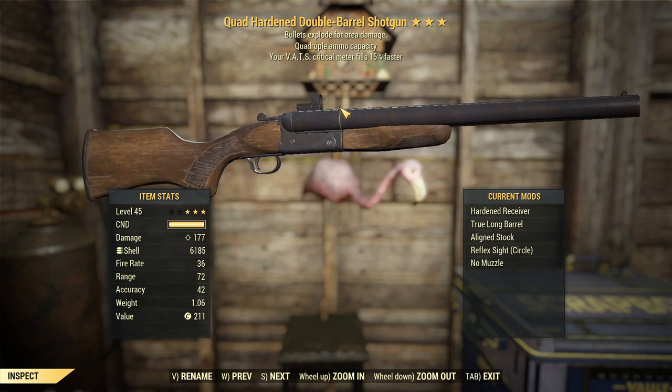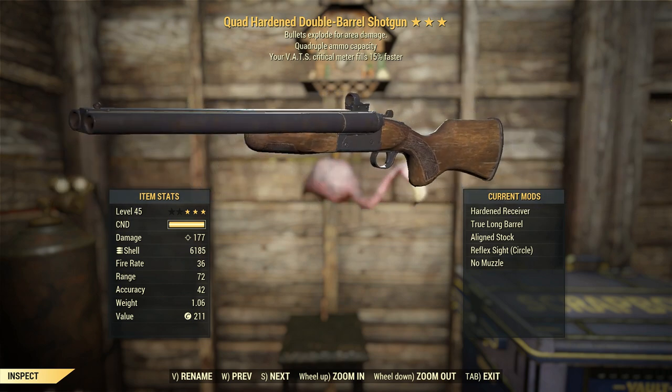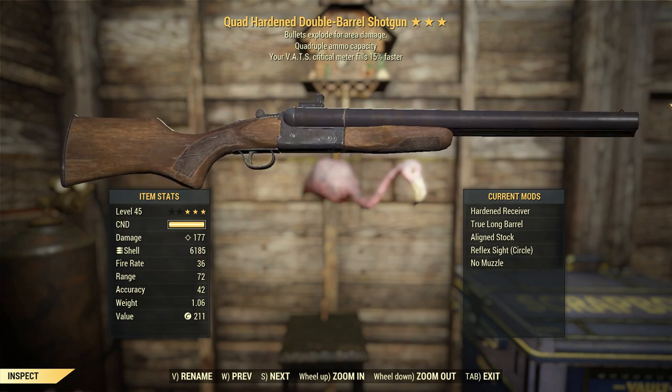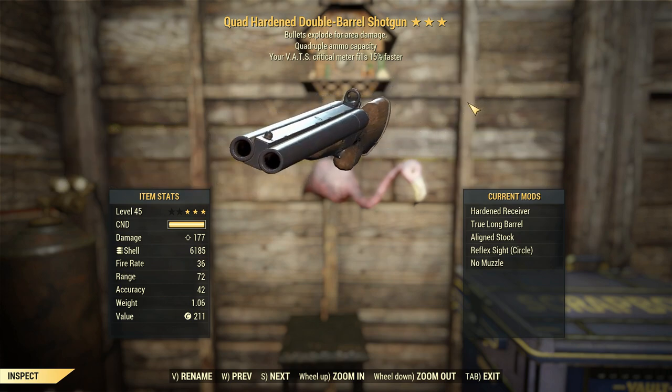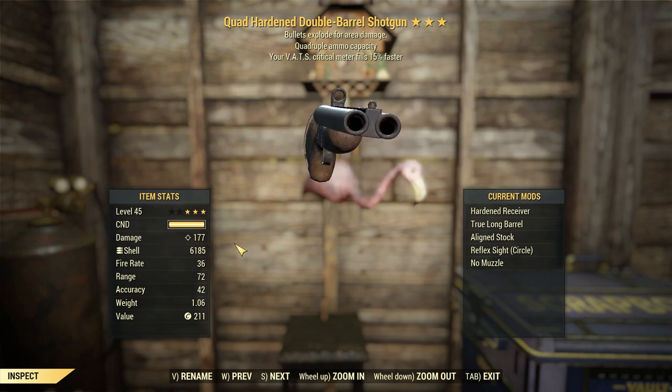G'day, this is Captain Noob, and this is a quad double barrel shotgun with bullets exploding for area damage, and VATS critical meter is going to be filling 15% faster. Sort of a terrible lineup of legendary effects — there's not a lot I can actually complain about with that, so it's a pretty decent weapon.